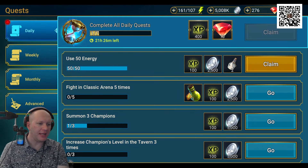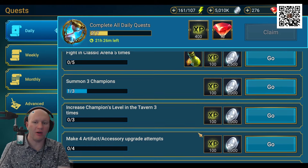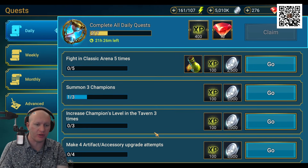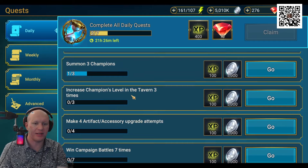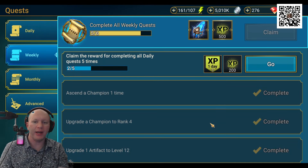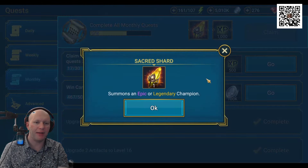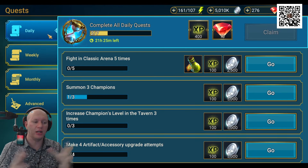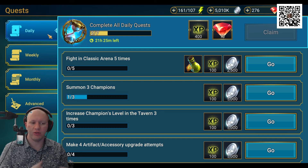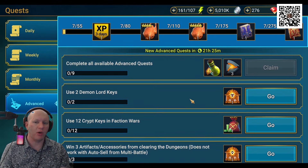Number four is completing your dailies, weeklies, and monthlies. There is a crazy amount of resources you can get from these, and you'll miss out if you don't complete them. They're relatively easy — make four upgrade attempts, increase level by three, summon three champions, et cetera. Your weeklies are a little harder but get you great rewards including an ancient shard. And the monthly gets you a sacred shard. Just make sure you're completing your dailies each day, and they'll roll into weeklies, and eventually unlock advanced quests to work through as well.